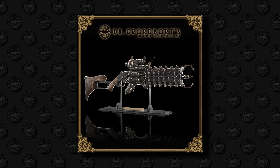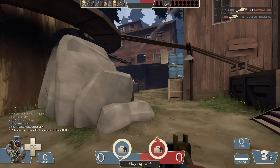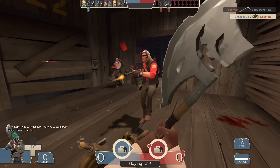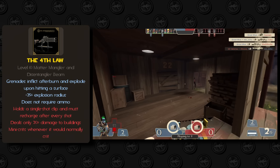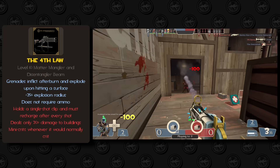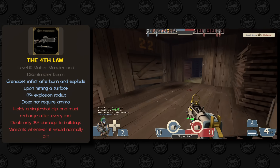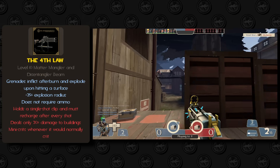Moving on to Demoman, there's a very interesting Gordbort weapon called the Fourth Law that I could easily see being modified into some sort of grenade launcher. The Fourth Law is a Matter Mangler and Disentangler Beam, which... I have no idea what that means, so it's going to be a grenade launcher. Being a plasma grenade launcher has its challenges — most notably how plasma can't really bounce and roll, and how the reduced damage to buildings stat could completely kill a grenade launcher. This would basically be the Cow Mangler for Demoman: grenades that explode on impact with an increased explosion radius. Combined with infinite ammo and perhaps a bit of afterburn, it's a halfway point between the grenade launcher and sticky spamming. The downside is no full crits, slower fire rate, and you literally cannot use it against Engineer buildings at all. Demoman can't have anything requiring right-click to activate because of shields and sticky bomb launchers, so this is what we're getting.